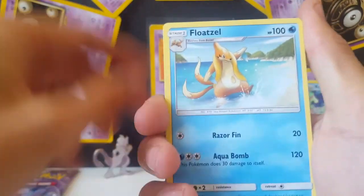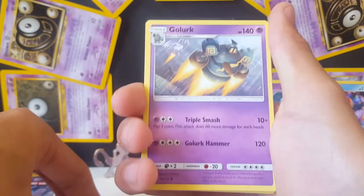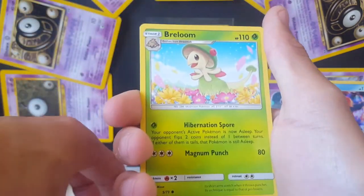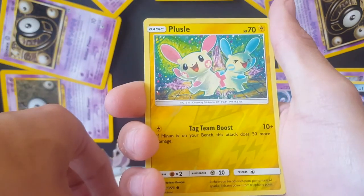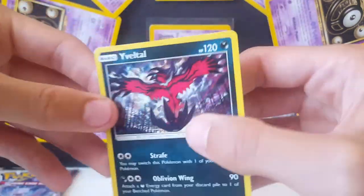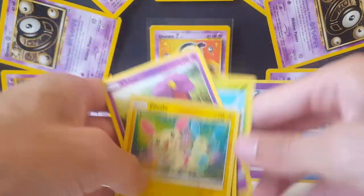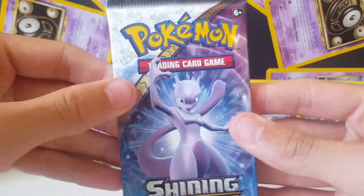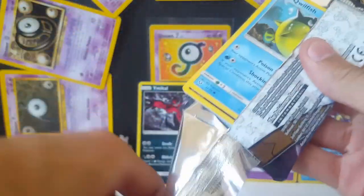Steel type energy, Float Stone, Scraggy. The reverse is Scraggy again. We've also got Minun, Stunfisk, Ralts, Ekans, Gulpin, Plusle. The last card in this pack is an Eevee holo, which is pretty nice — I had not yet pulled that one. I did pull the Keldeo before, and like I said when I opened this previously.